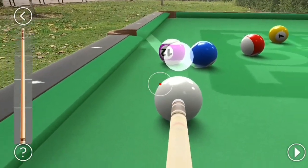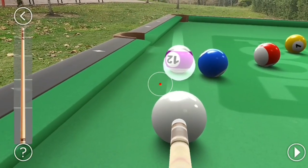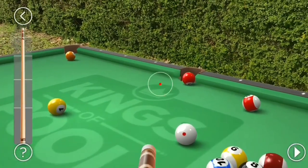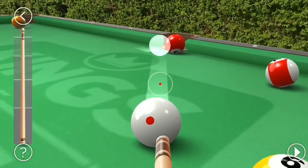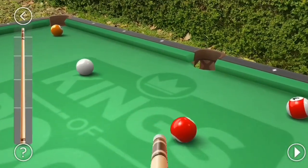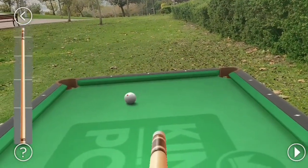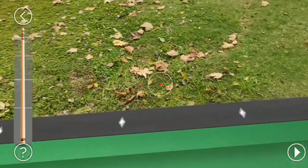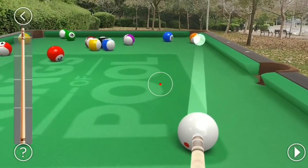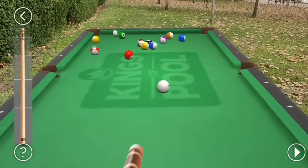It shows you the line so it's very easy to understand where the ball will go. Sometimes I miss even with this — you just need to hold it steady. Later you can actually lock the angle of the shot by pulling down the cue, then push it forward fully to reframe your shot, then pull again to lock it and make sure your ball is perfectly aligned with the pocket. The longer you swipe down, the more powerful the shot is.